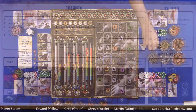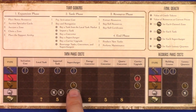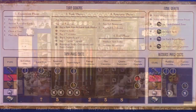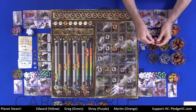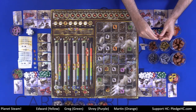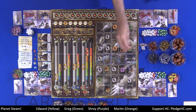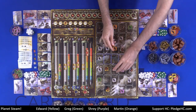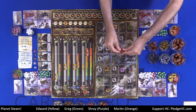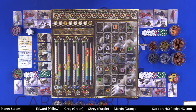Superchargers are expensive — they cost one water, one ore, and two quartz. They go on top of the tanks and double production, adding one more of whatever type of resource that tank produces. So if a tank has an ore converter, instead of producing one ore it produces two ore. They also look cool.